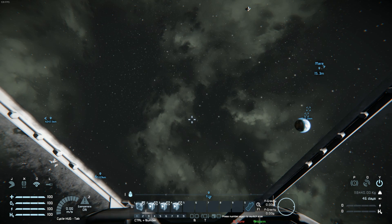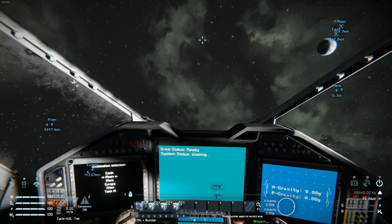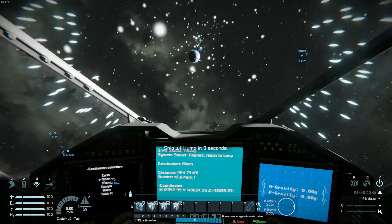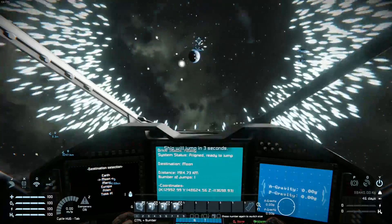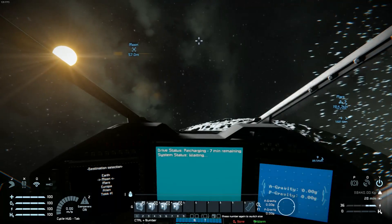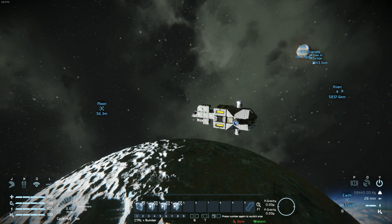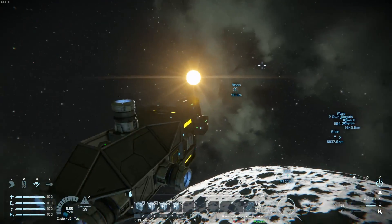Let's do a bit longer of a test jump. What's furthest — Earth or Moon? Let's do the Moon, and we are aligning — distance 1914 kilometers, ready to jump. Not quite spot on when it's a barely 2,000 kilometer jump, but still pretty neat. That's just a limitation of the gyroscope, which is not that finely tuned of an instrument.